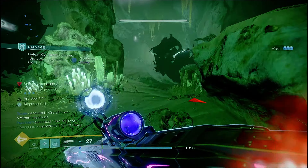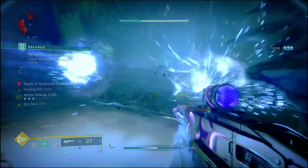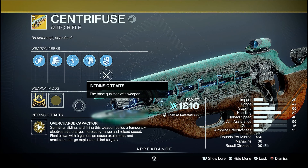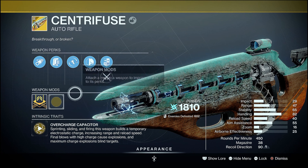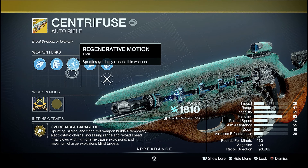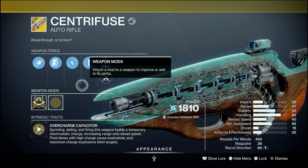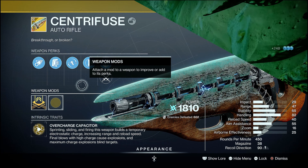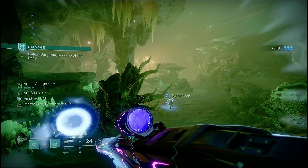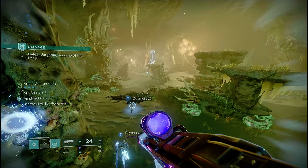With that, your playstyle is going to change a little bit with the Vesper of Radius. You're going to want to get into more fights rather than hanging back like the typical Warlock does. Now the Centrifuse is an all-around good exotic to bring into the game. It is the successor to the Zealot's Supercell from D1, where arc damage for the gun ended up chaining lightning damage. It does quite a bit, and it does even more once you have the exotic catalyst — which I have not done yet because it takes forever to get done.